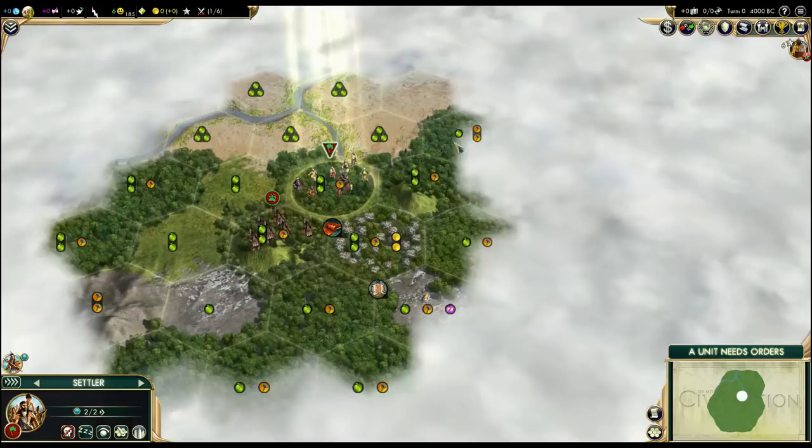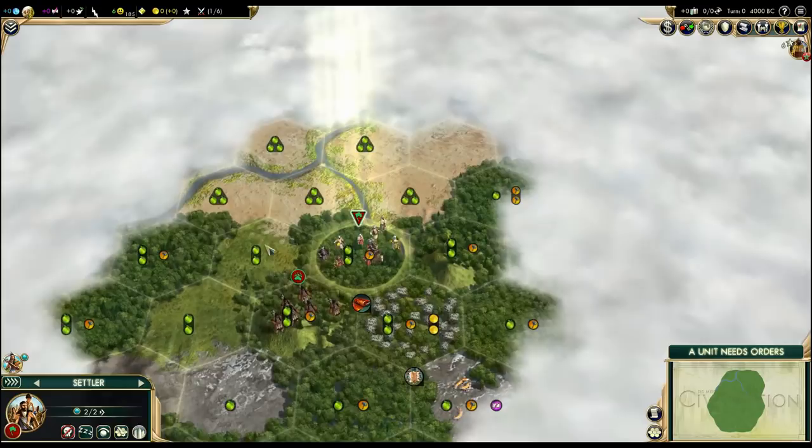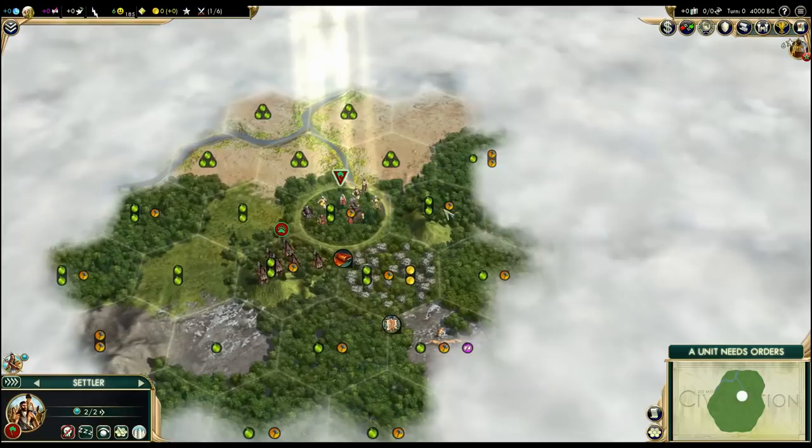When you are next to the tundra, it also sucks. But this is surprisingly rich on both sides. The starting resource silk is decent with the gold, and I really like this one.